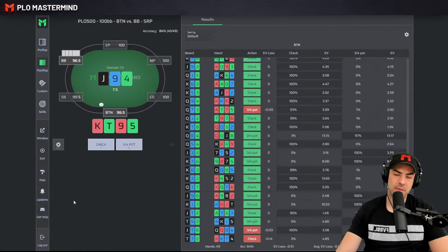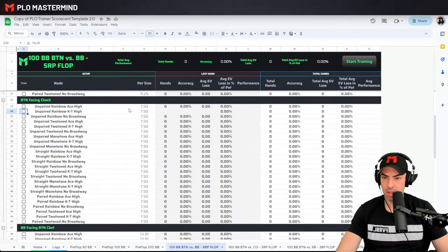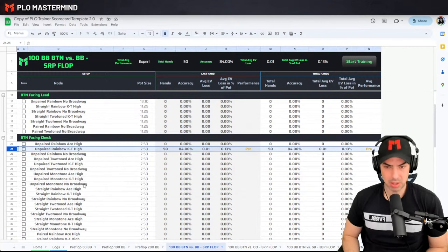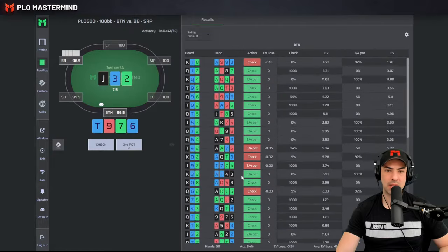Lastly, King-10-9-5 — middle pair, not gut shot, backdoor weak backdoor flush draw. I don't want to bet, just want to check back. We end up with 84% accuracy. Going back to the scorecard post-flop — we did 50 hands, 84% accuracy, EV loss was very small. We get the label 'pro' here. We were not at mastermind level because we made some mistakes, but certainly pretty solid at 84% accuracy. When you sort by biggest mistakes, one punt was King-King-10-4 — decided to check back — losing 14 big blinds per 100 by not betting the flop.